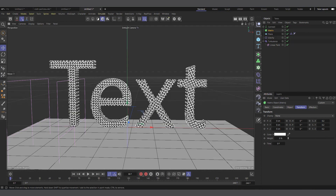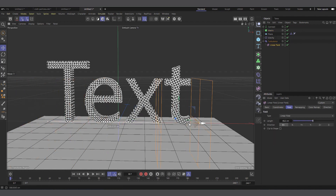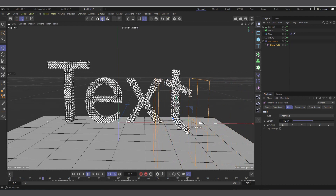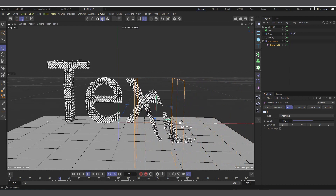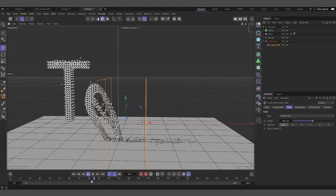Let's reduce the size of the matrix to 0.2, 0.2, 0.2 — now you can see we have a matrix in the center of every polygon. Hit play and you can see it's falling and the matrices are following. That's basically how you render using particles.